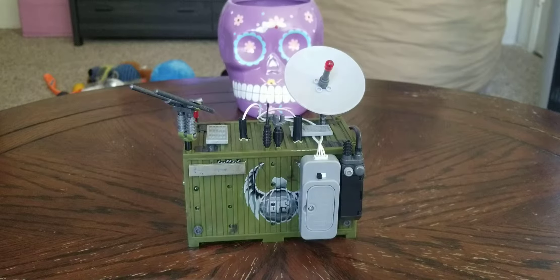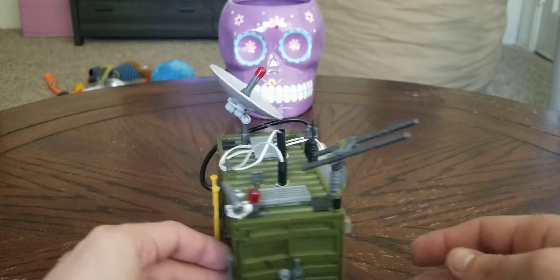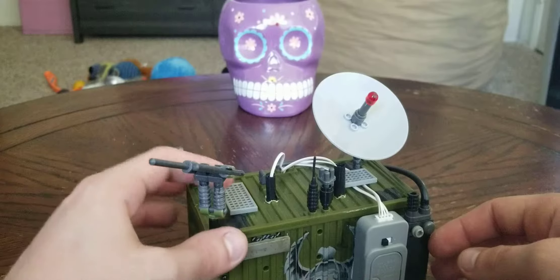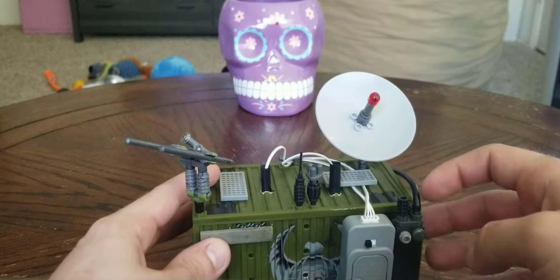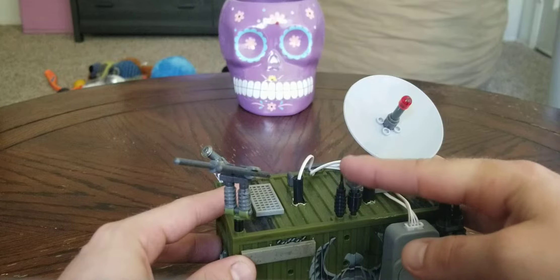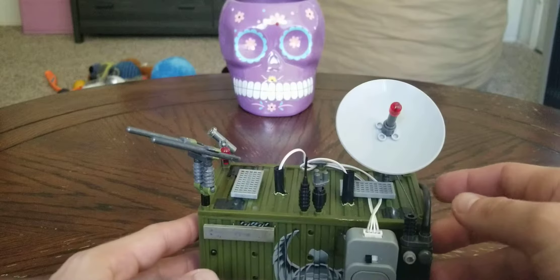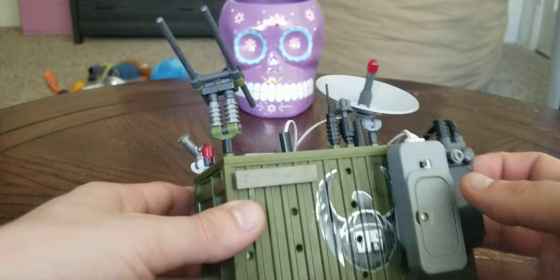Another thing I really liked about it was all the things you can do to it. Anyone who has this product or has seen it knows that it does not have this much stuff on it — especially this one. All it ever came with was a couple of gray panel pieces on the top, this power system, and this satellite dish, which did not have these two gray pieces. I put those there with the red piece. It had this black piece with an antenna and that looked okay, but I wanted it to look better and I'm always changing things.